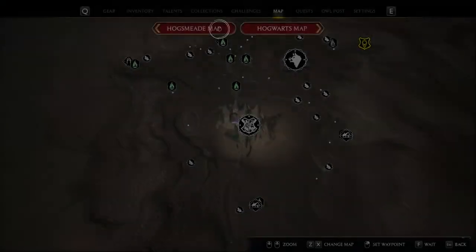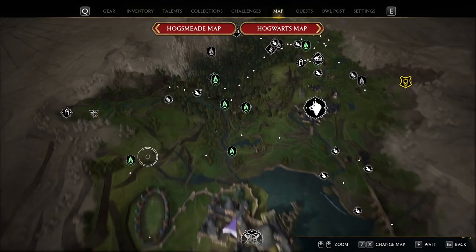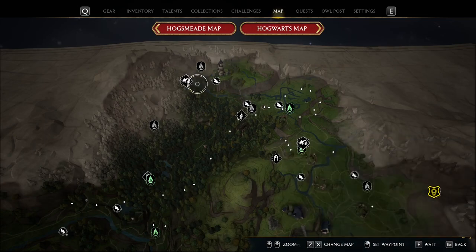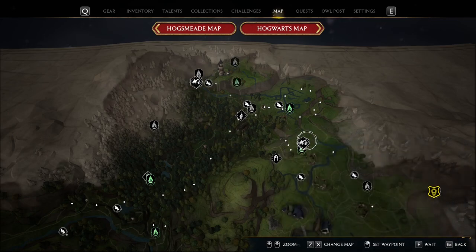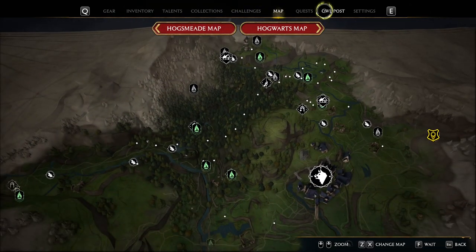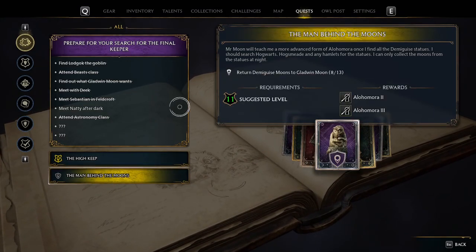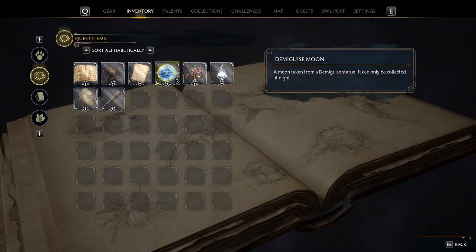Okay, I think we take a break from exploring Hogwarts though. I need a break from that — I'm starting to get tired too. Look at all this other stuff we got to explore. We can just go to all these towns and start collecting all these demiguise statues. We're gonna be at eight — we need five more. Hold on, let's see. Are they in here? We only need two more.